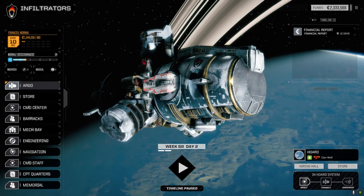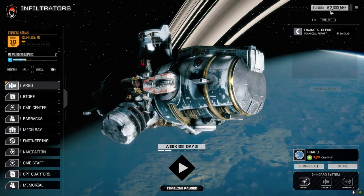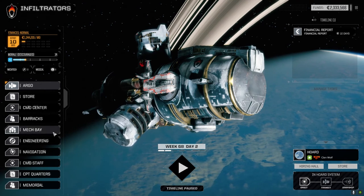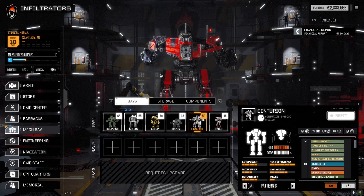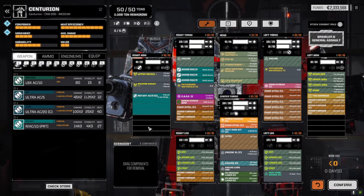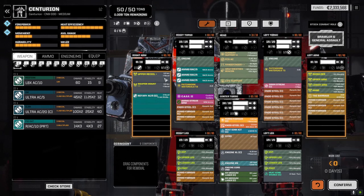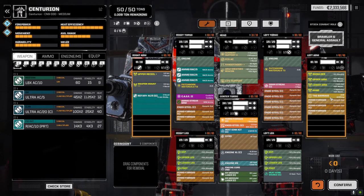Hey everybody, welcome back to another episode of Infiltration. We've done a few things to our mechs — we've got 2.333 million C-bills. I sold a bunch of stuff to be able to do this, but I did go ahead and get the Centurion refit slightly. We dropped in the Clan XL engine and the 250 core. I was able to get an upper recoil actuator in here, which will reduce the recoil and increase the accuracy of the Rotary AC/5.